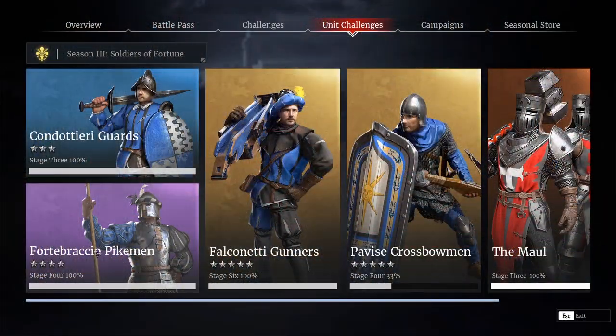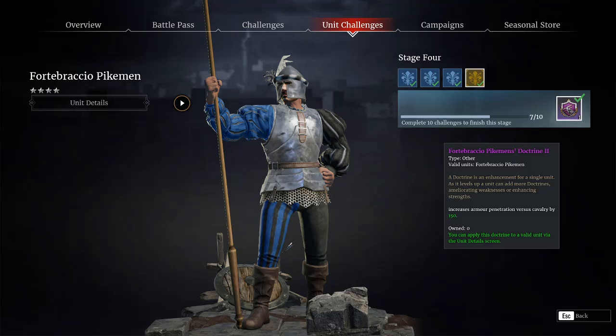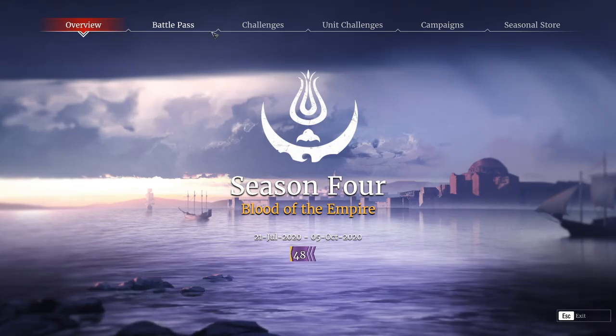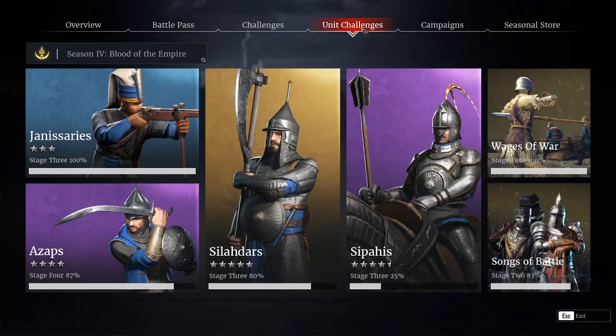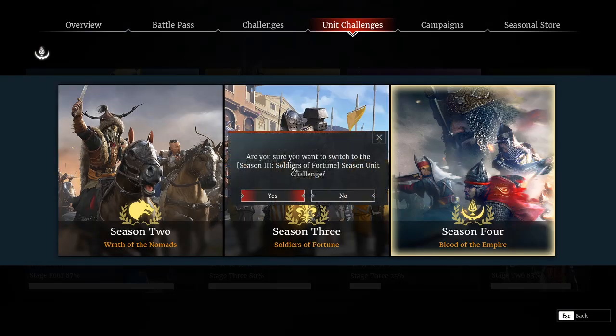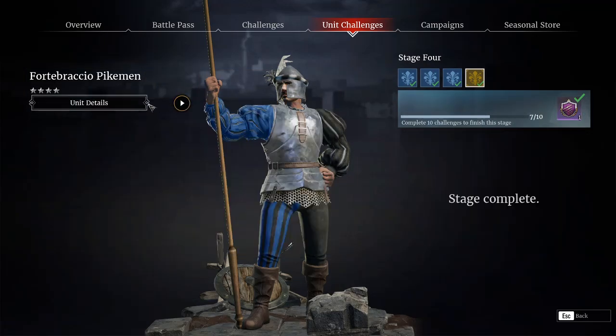So to start, unlocking them is actually pretty fast, being in the earlier of the units to unlock within its season. You'll only have to work your way through the Condottieri Guards first, if you haven't already done that. That's a unit that's definitely worth having anyways, and I do have a guide for that unit as well. But for those of you who missed Season 3 or weren't playing yet, don't worry — you can always change the season that you are grinding through in your F5 menu. And of course, like all seasonal units, you do not have to spend any honor, so you can be grinding through multiple unlocks at the same time.